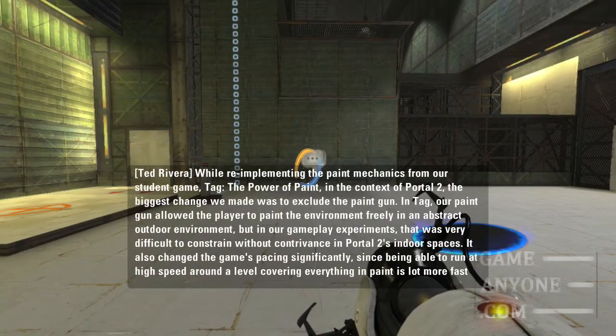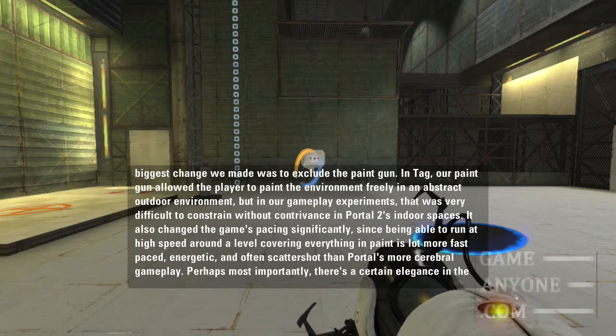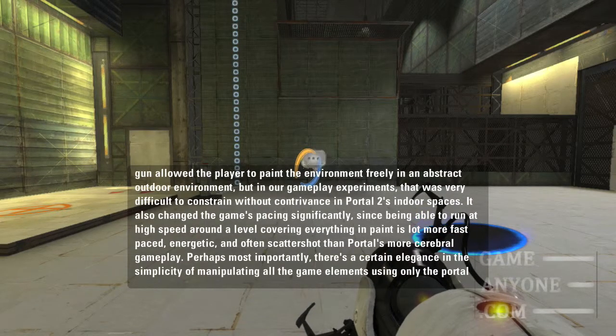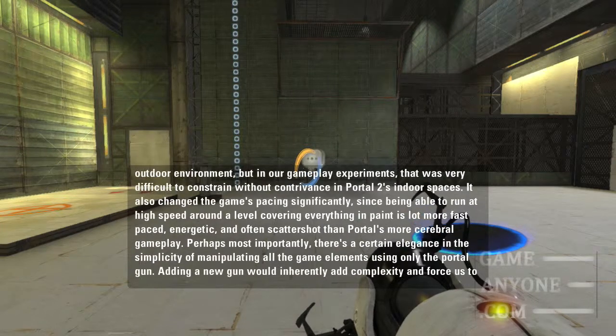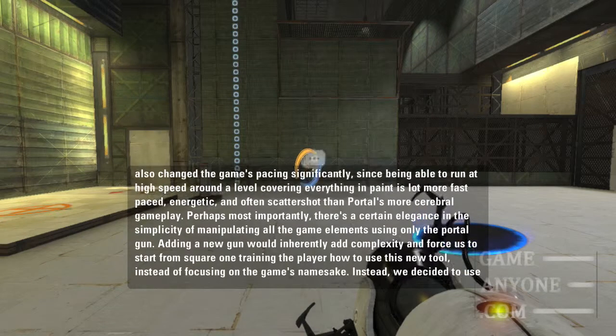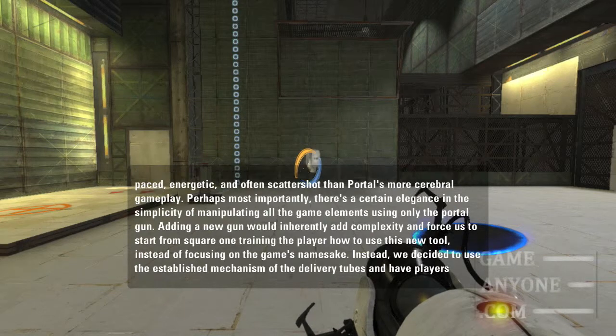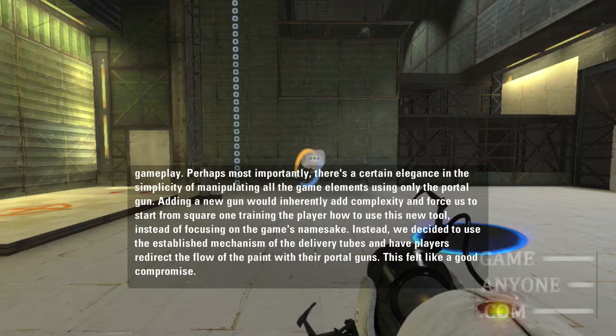While re-implementing the paint mechanics from the student game 'Tag: The Power of Paint' in the context of Portal 2, the biggest change was excluding the paint gun. In Tag, the paint gun allowed the player to paint the environment freely in an abstract outdoor environment, but in gameplay experiments that was very difficult to constrain without contrivance in Portal 2's indoor spaces. It also changed the game's pacing significantly, since being able to run at high speed covering everything in paint is more fast-paced and scattershot than Portal's more cerebral gameplay. Perhaps most importantly, there's a certain elegance in the simplicity of manipulating all game elements using only the Portal Gun. Adding a new gun would add complexity, and force starting from square one training the player, instead of focusing on the game's namesake. Instead, they decided to use the established mechanism of the delivery tubes, having players redirect the flow of paint with their Portal Guns — a good compromise.